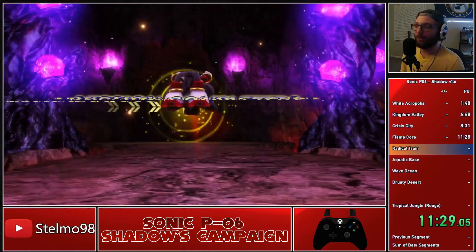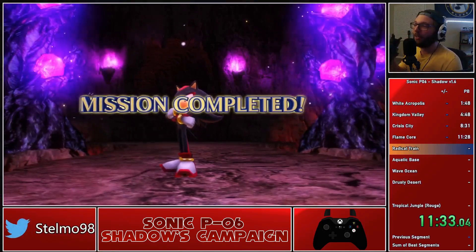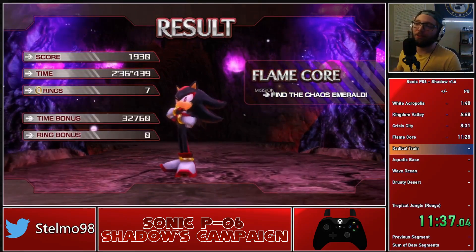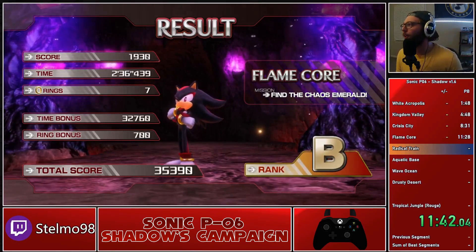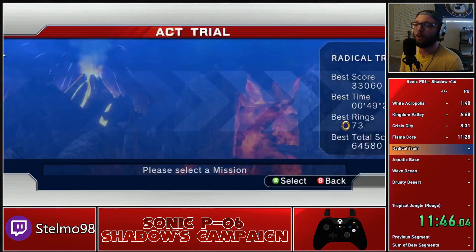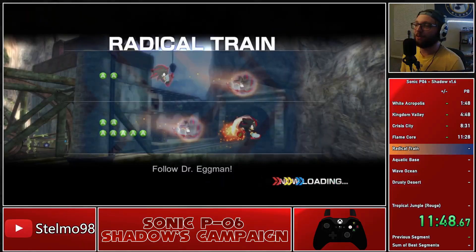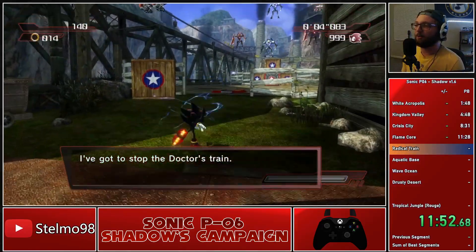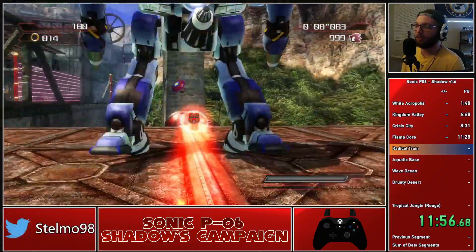We are going to go ahead and just finish up Flame Core here. We are on a beautiful pace and I hope you guys are enjoying so far. If you're watching on the YouTube video, I highly recommend leaving a comment telling me what you think about the game so far and if you are excited for the Silver release. Moving on from Flame Core, we are going to head into Radical Train, which can be Shadow's swordist stage, but it's also his most dangerous stage because we are going to be avoiding actually destroying the train here.